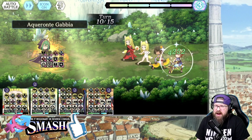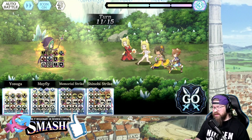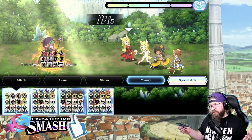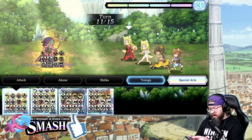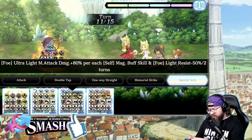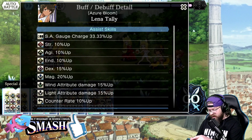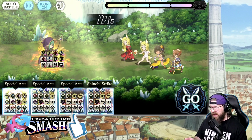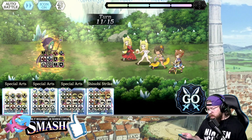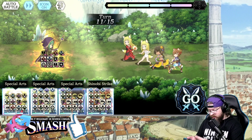Turn 12 is a big deal — kind of the turning point in this whole thing. I really would prefer to get a quad SA on this turn, but it's just not in the cards with my team build. So I'm going to do these two SAs. We're going to do Haruhime's and we're going to do Hanyu's. I could do hers too, but old man brain — anyway, let's see what happens here.